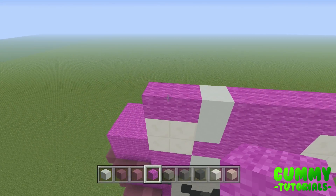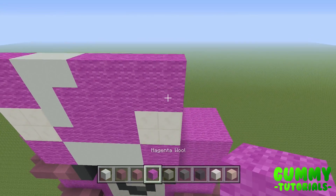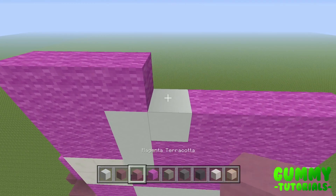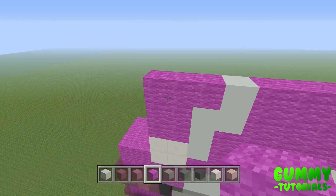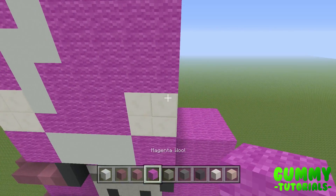For the sixth layer: two magenta, two white concrete, and four magenta wall. The second to last layer: three magenta wall, one white concrete, and four magenta wall. The eighth and final layer: four magenta wall, one white concrete, and three magenta wall. You can see the face pattern taking shape — three magenta wall and two quartz forming the eyes and mouth/nose area, with a line that goes up across the face.